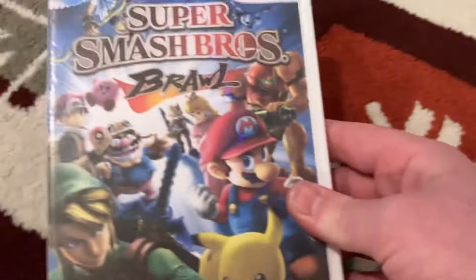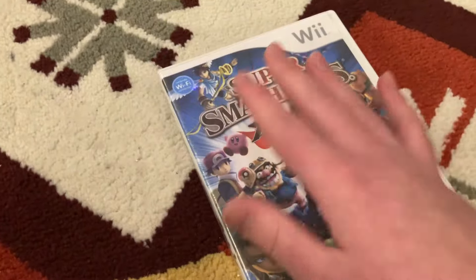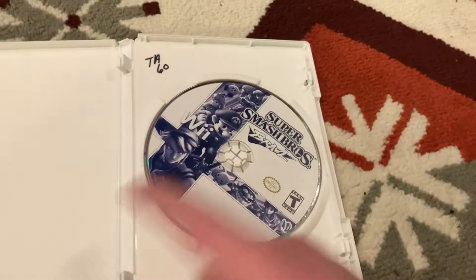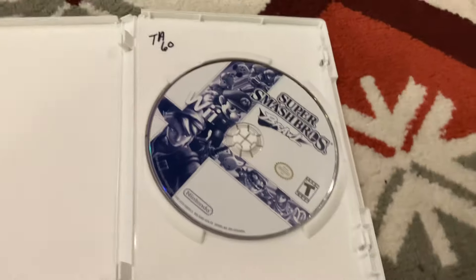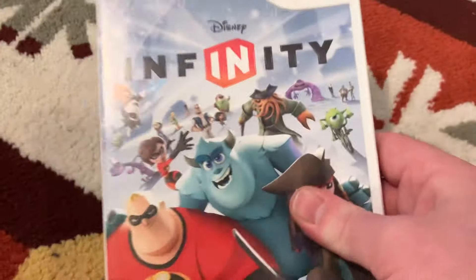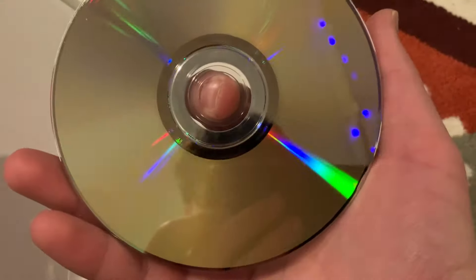Now we're getting some other ones. Super Smash Bros Brawl with my amazing printed cover because I'm too lazy to buy a new case for it, but at least I put it in a Wii case. This is like a Nintendo Selects copy originally, pretty good. Disney Infinity - this game by itself is kind of crap, but it's one of the very few dual layer games along with Super Smash Bros.